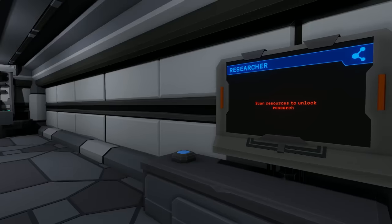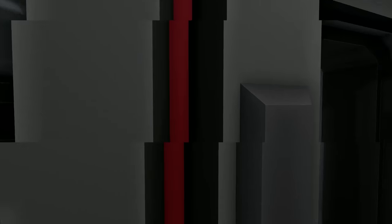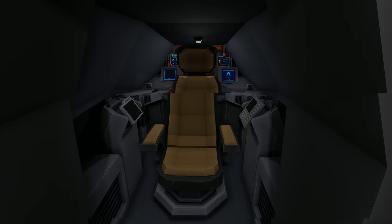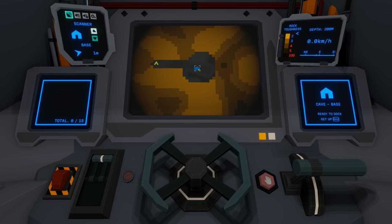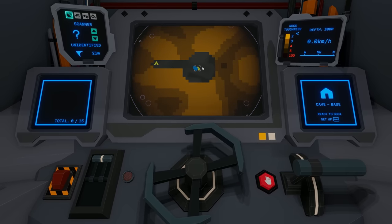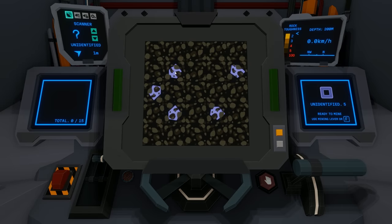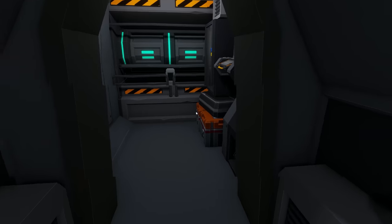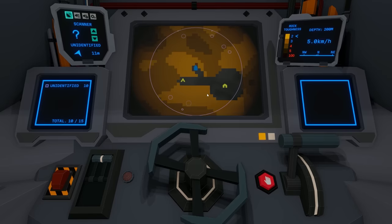No resources to scan — we have nothing to scan yet. We brought in a bunch of biomass stuff but didn't bring in any ores. So we need to get some ores going. Let's leave the cave alone for now. Using the scanner — there are cave unvisited and cave unidentified markers. Let's head towards the unidentified stuff. We've got some unidentified material which I'm guessing is iron.